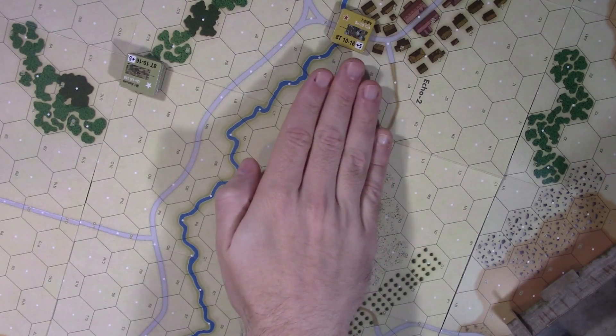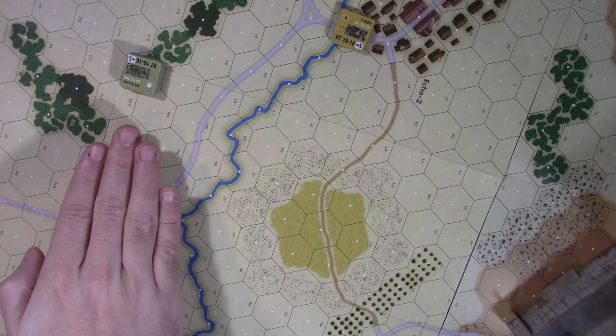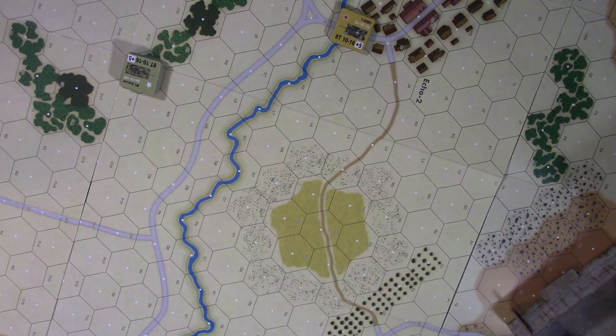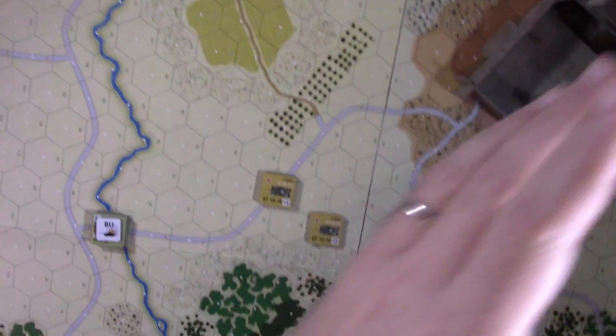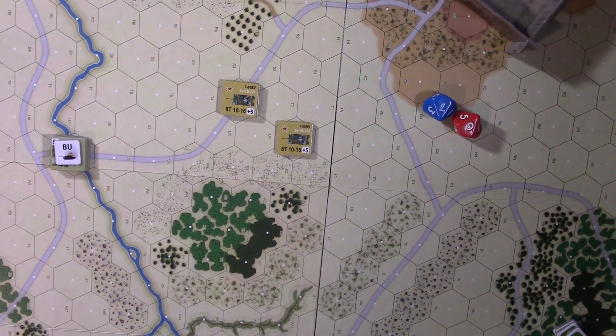You've got a platoon of 3 T-80s and a big platoon of 5 up here in the north. The Americans' plan is to destroy all the T-80s they can, capture the bridge in the north, and maintain control of the bridge in the south. The Soviets, on the other hand, have the same game plan — destroy as many Abrams as they can, control the bridge in the north, and capture the bridge in the south. That's going to require destroying tanks.